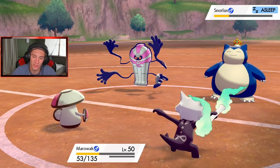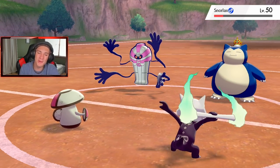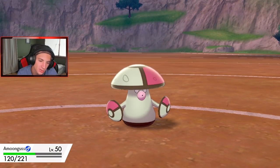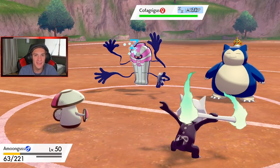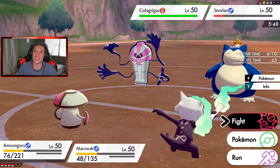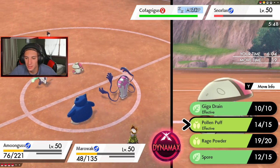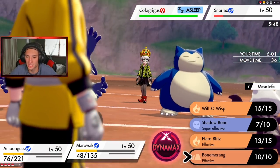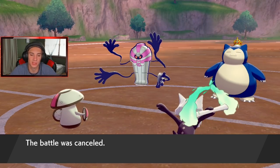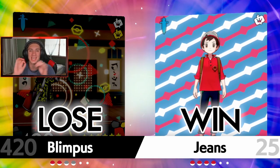We got this one in the bag — we played this one so well. Amoonguss MVP for the final battle! Snorlax wakes up and goes after my Marowak — or my Amoonguss. Amoonguss still eats it up even after Snorlax Belly Drummed. Amoonguss is an absolute tank. I'll Giga Drain on Cofagrigus to try to get some HP back, and then finish off Snorlax — but he just cancels the battle.